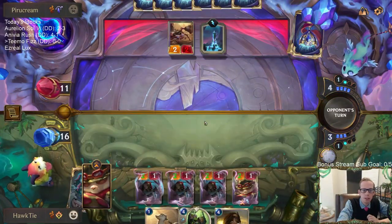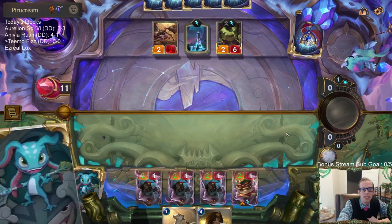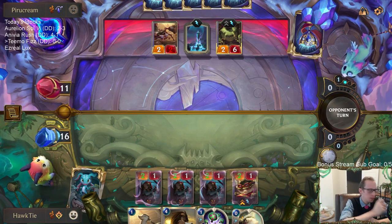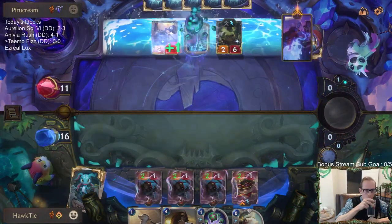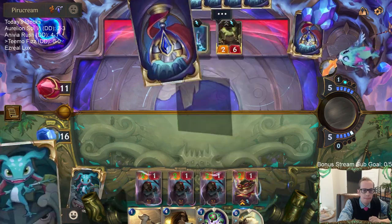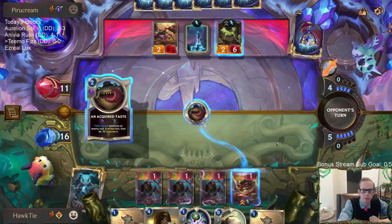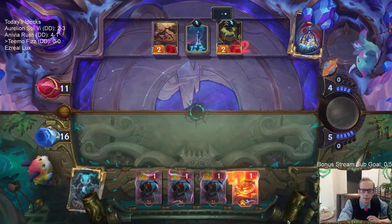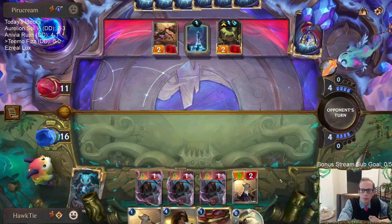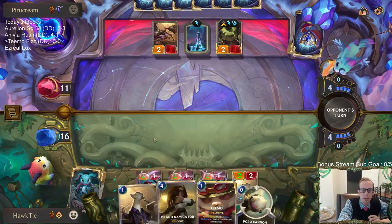I think I'm just going to play Salvage. We're digging towards Give It All. No two Mystic Shots — oh, Mystic Shot would be good too. So to cast Give It All next turn I would need two additional mana. Right now I don't have anything that big — I don't have Island Navigator in play.